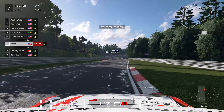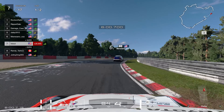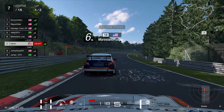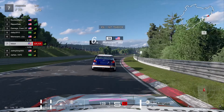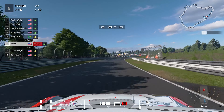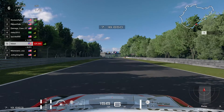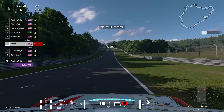He makes contact with us and we get slammed into the wall, but he gets it pointed straight afterwards. At this point I was expecting payback from the Canadian since I didn't mean to hit his rear - it just happened. Heading into the very fast winding section at full throttle, a Subaru up ahead loses control onto the grass and we make a cheeky overtake on the right-hand side.